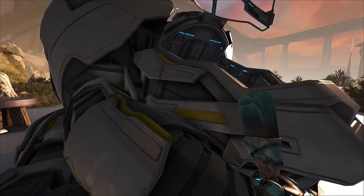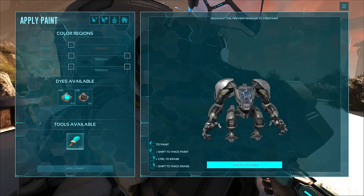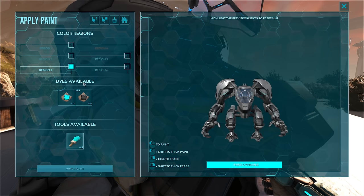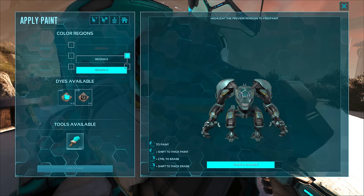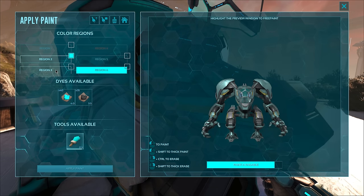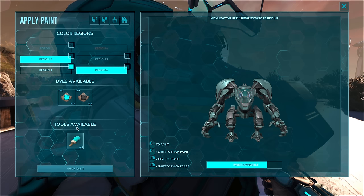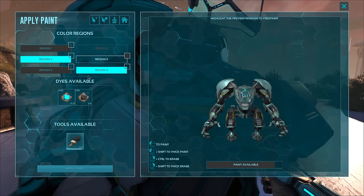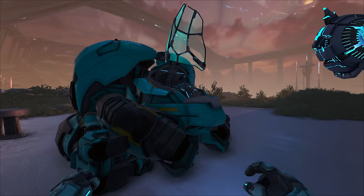Let me go ahead and paint this thing - we gotta paint it up. I was almost thinking of painting it yellow to replicate the exosuit from Alien. Let's do cyan for one region - I'm not sure what this region specifically is, I never really like this interface. Let's paint that one cyan and the other ones black. Paint this one black, and I don't know - that looks pretty cool.